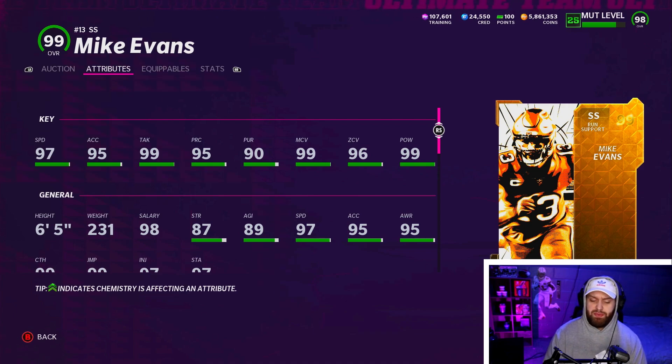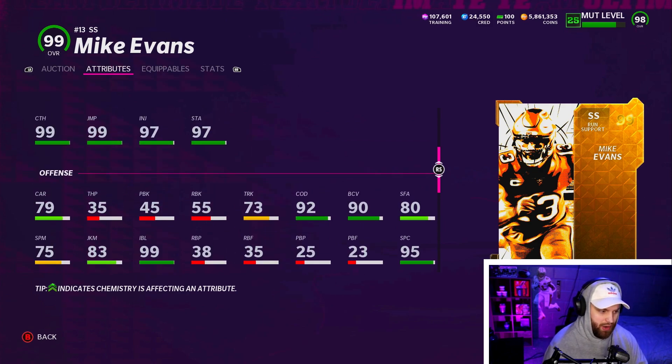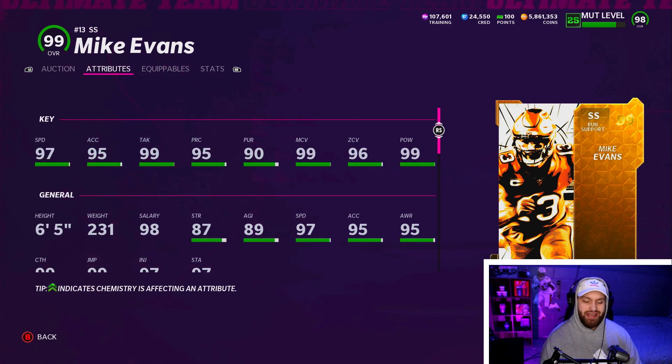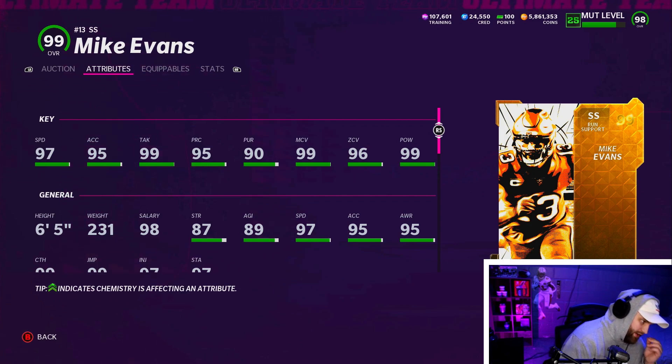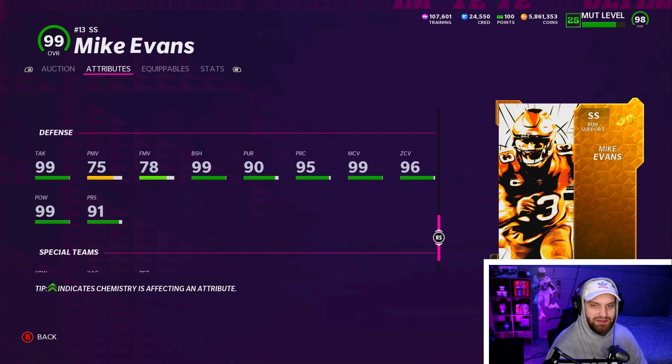At number 1 we have Mike Evans. He has been by far one of my favorite players all year. I know it's a golden ticket so he should be good, but he is 6'5", 230 pounds, and will hit 99 speed. Compared to Ted Hendricks you're losing two inches in height but gaining one point of speed. He has 92 change direction and 89 agility — Ted Hendricks is 86 agility, so it's a small difference. He has 99 man, 99 block shed, and really good hit power. Would you rather have the plus one speed or the plus two in height? I'd take Mike Evans in the long run.